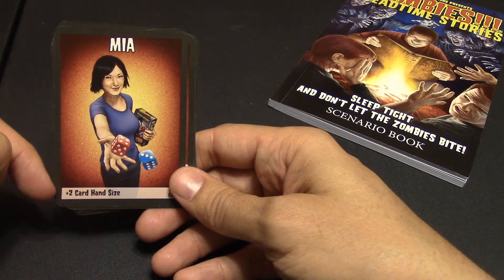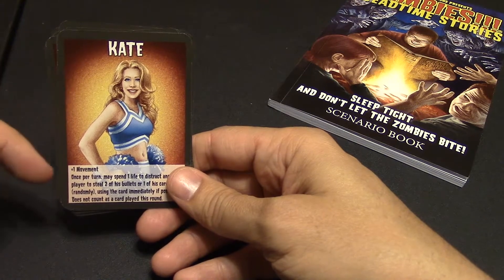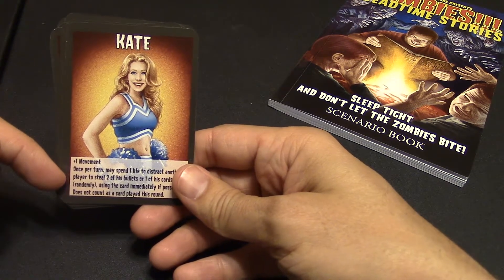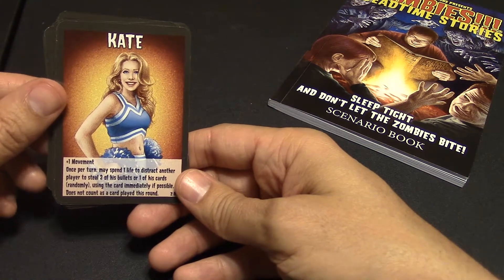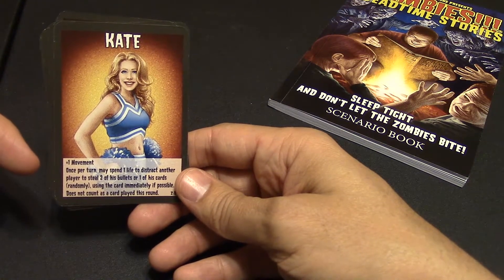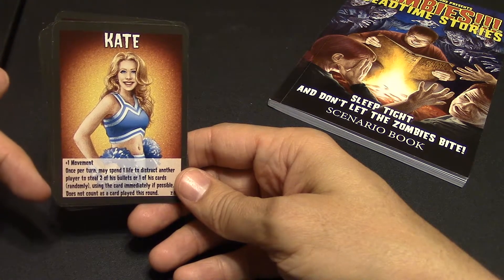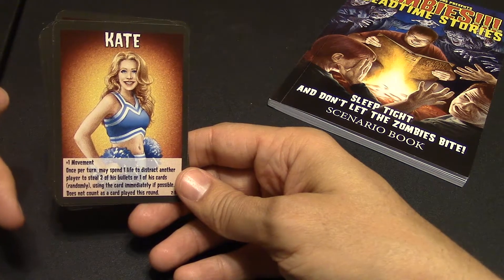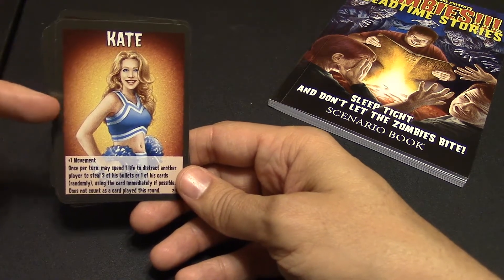Mia has a plus two card hand size. And Kate — I love Kate — has a plus one in movement, and once per turn you can spend one life, one of your heart tokens, to distract another player and steal two of their bullets and one of their cards, using the card immediately if possible, and it doesn't count toward cards played in the round. So she is a flirt and she will steal your stuff.